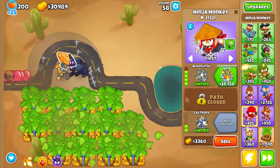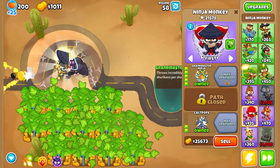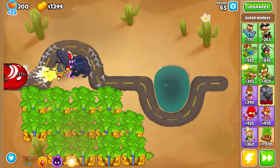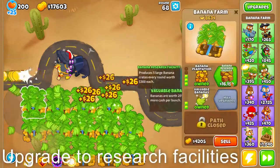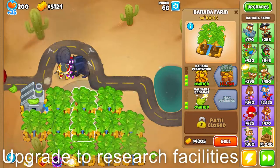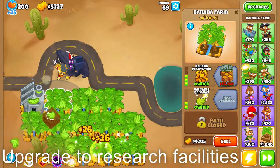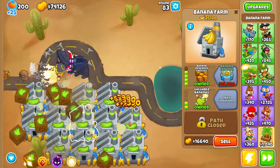Now let's go back and focus on defense. We're actually going to get the Grandmaster Ninja and the Dark Champion — this is going to hold off plenty more rounds. Then we can go back to focusing on our farms, getting factories — they're actually called banana research facilities, but whatever.